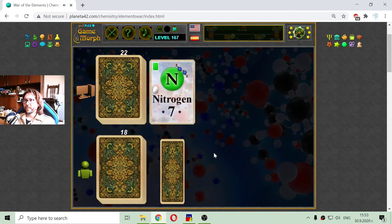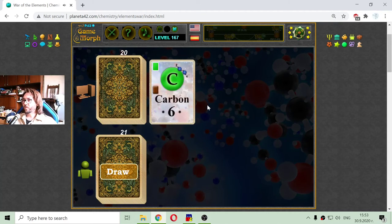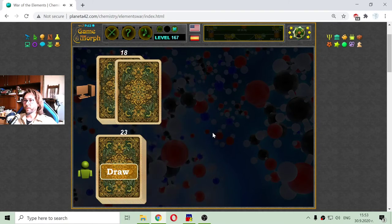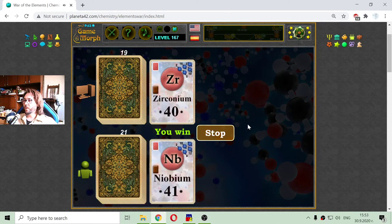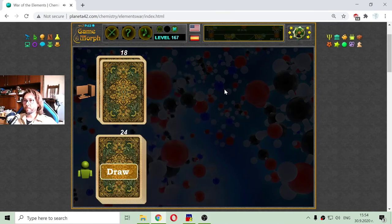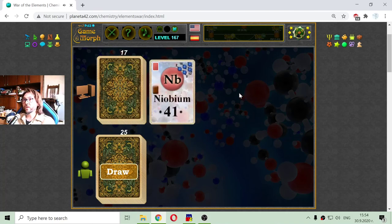Apparently we can call this a draw, so I will leave the link to this game in the description if someone wants to test themselves to win against the computer — apparently I will accept a draw. The purpose is that by playing this game, some of the elements may be memorized, and this will be the educational dosage for today. Thank you.